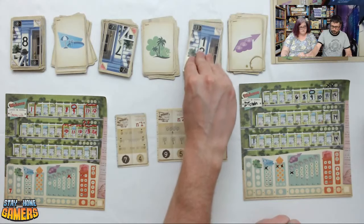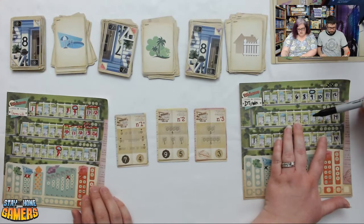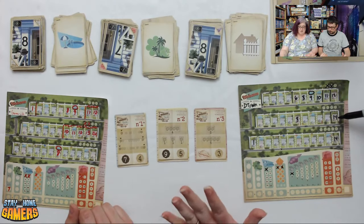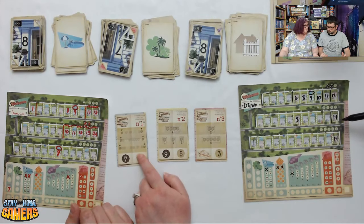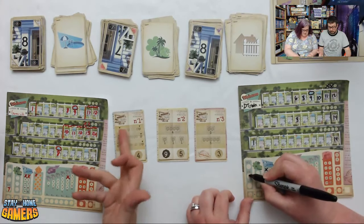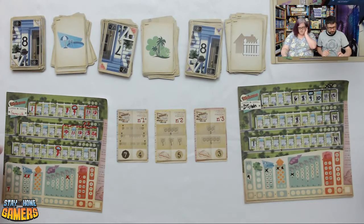Next flip: 8 pool, 7 park, 8 fence. Brian builds a pool with 8 and a fence, completing the 4-1-1-1 goal. However, both realize they've used up their single-house slots and can no longer complete the other similar goal. The game will now end either by filling a neighborhood or getting three denials — when you can't write your number down.